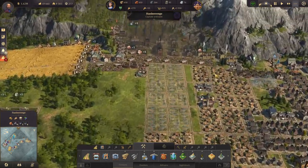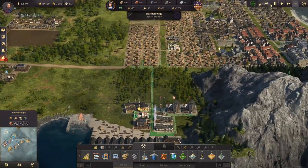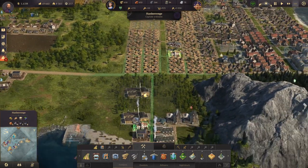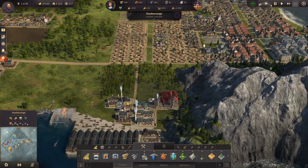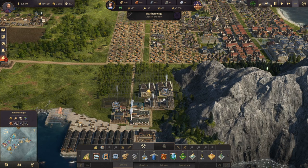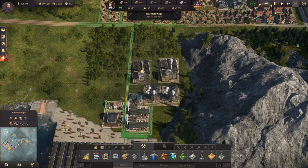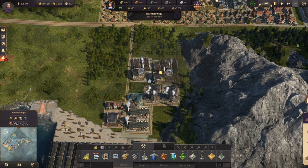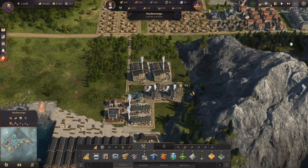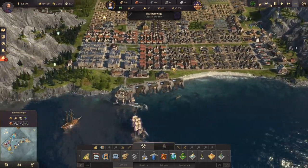On a ça. On sait que les usines — la machine à coudre — vont avoir besoin d'électricité plus tard, donc on va déjà les ramener. On déplacera les autres usines après. On va venir mettre ça là, et ça là. Il faut gagner beaucoup de place parce qu'on ne va pas pouvoir avoir 50 millions de choses en début de game. Il vaut mieux comprendre comment les choses tournent. On a mis ça ici en prévision de la suite.